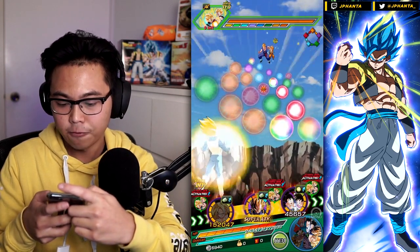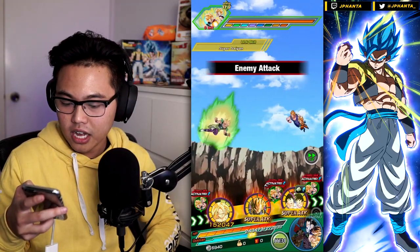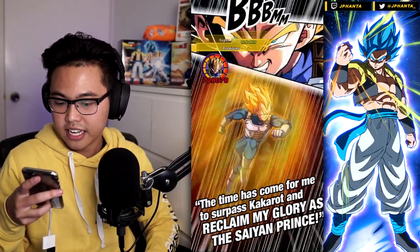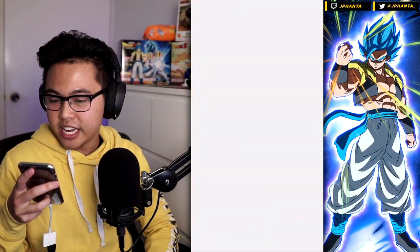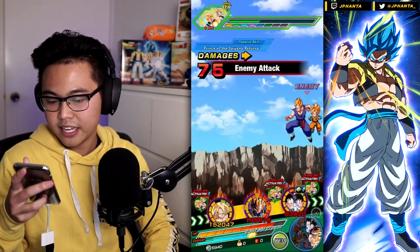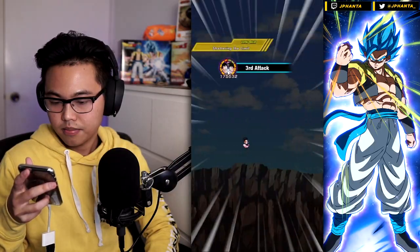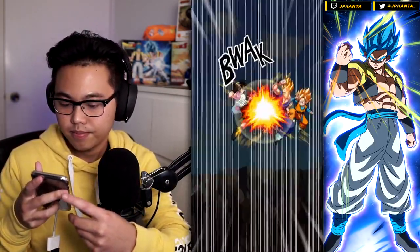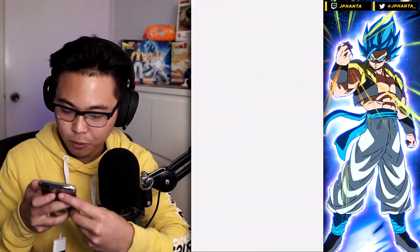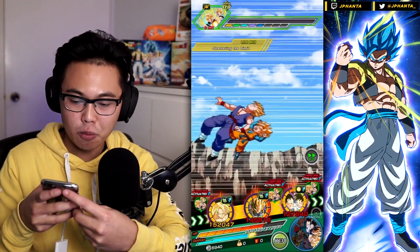For an eight ki, we can't get the 18 ki super again — kind of my fault there — but at least we build up all those orbs on the left to get a super attack for LR Vegeto. This Vegeto does have his additionals, so maybe we can do a lot of damage. We got a critical, normal, nothing. How much will the couple do? 212. Of course they get their additionals and an additional super attack, which is nice — raises that attack even further beyond.